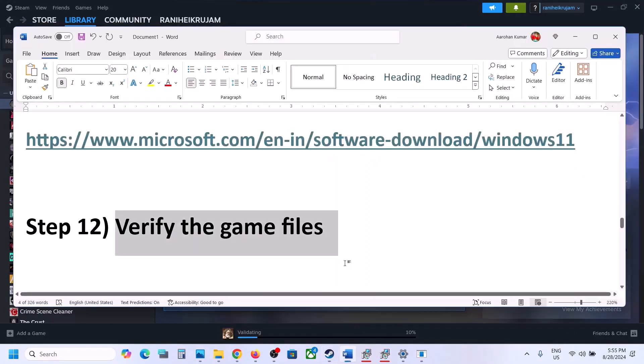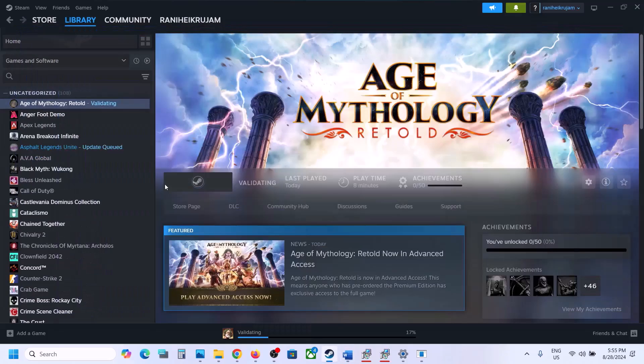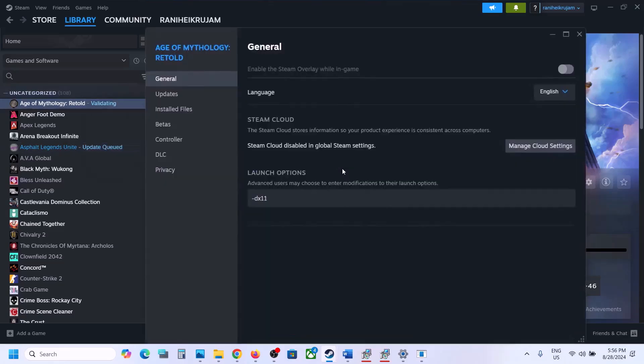The next step is to try DX11 or DX12 in the launch options. Go to Steam, right-click on the game, select Properties, and in the Launch Options field type '-dx11' and launch the game. If that doesn't work, change it to '-dx12' and launch the game. If still not working, remove the launch option and follow the next step.